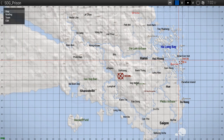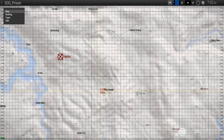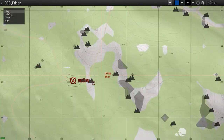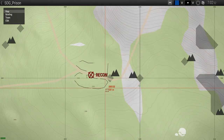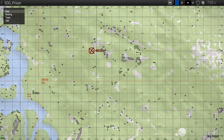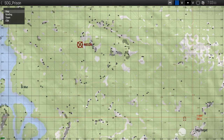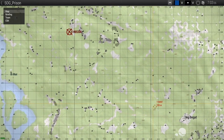Hi guys. This is a quick demonstration of how to work out your position on a map when using something like the SOG Prairie Fire map and we don't have our own markers and we don't have GPS or anything. So as you can see from this map, we have absolutely no information about our actual location. The only thing we've got from the briefing is that we need to recon this walled area, which is somewhere to the northeast of BMAT. We know that we've been dropped into the map somewhere in this location here, but we do not know exactly where.